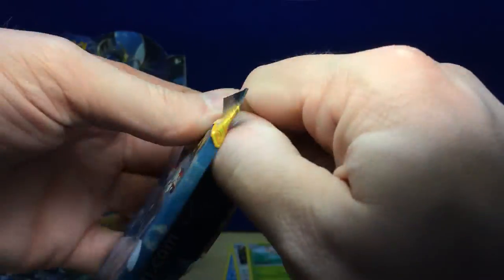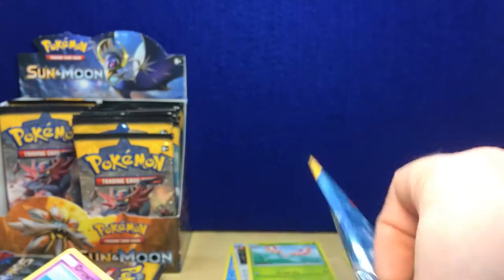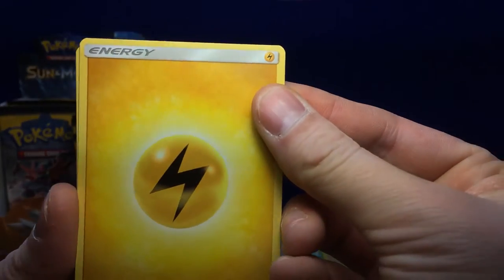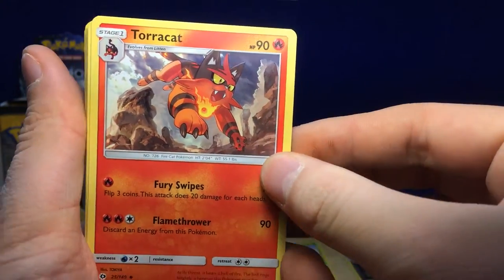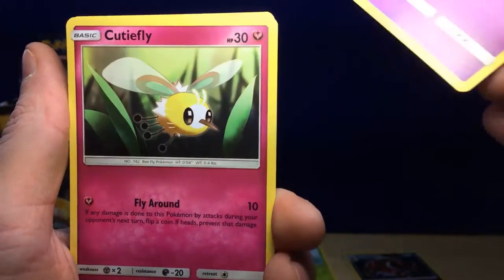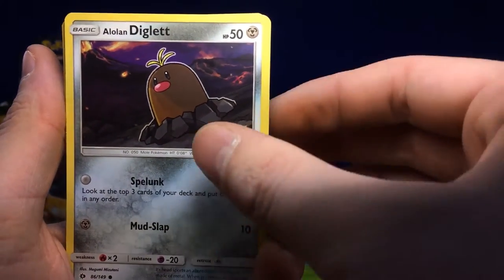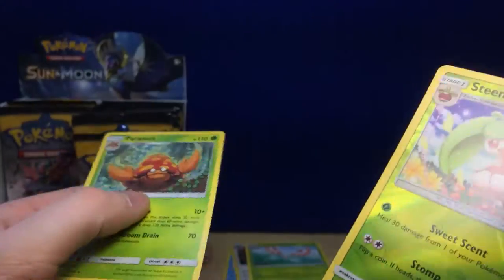You enjoying those packs there, cat? Pack 5: Electric Energy, Torracat, Potion, Trumbeak, Drowzee, Cutiefly, Skarmory, Bounsweet, Alolan Diglett, Steamy — and a regular rare Parasect. Come on, we need a GX or something — that's five packs of nothing!